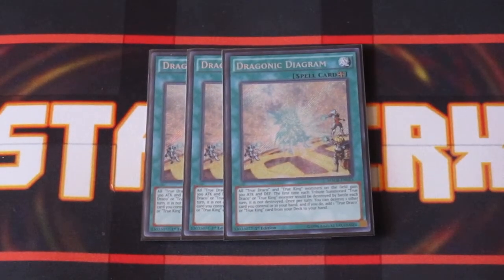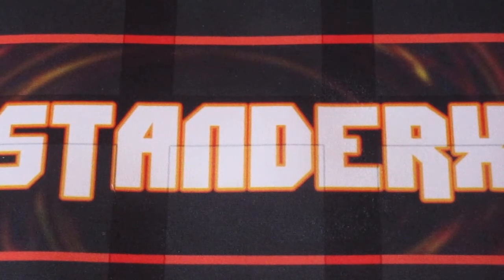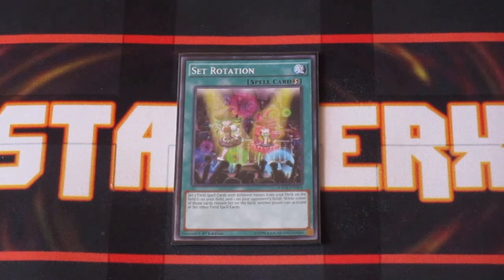Three copies of Diagram — this card is necessary primarily because it can pop cards on the field or in the hand to search out any True Draco monster, spell, or trap that you need to get into your hand and eventually onto the field. It makes the True Draco monsters, Ignis Heat specifically, a lot harder to kill because your opponent has to attack over it twice to get it off the field. We have one copy of Terraforming, and to help this deck get going, we also have one copy of Set Rotation. Set Rotation can allow you to give your opponent a Cosmo Town and yourself a Dragator Diagram. From there, you can pop off a True Draco spell or summon out a Cosmo Supplier to destroy the Cosmo Town you gave your opponent and get an additional search off of it, which is just huge.